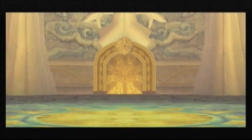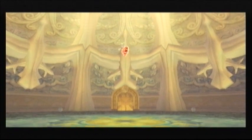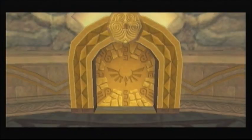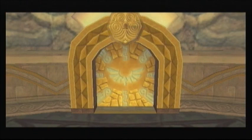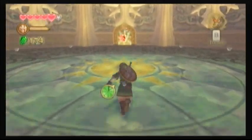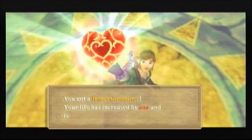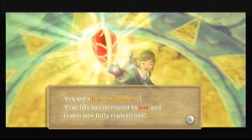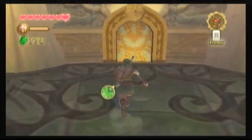Now we've got a cutscene after this bit. Let's get that heart container. As is tradition, after every boss you fight in a Zelda game, you get a heart container which instantly gives you another heart to your lifespan. You got a heart container, your life is increased by one, and it's also now fully replenished — well, isn't that nice?